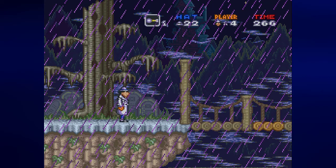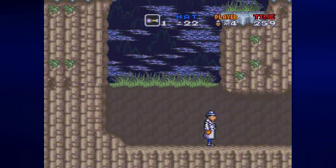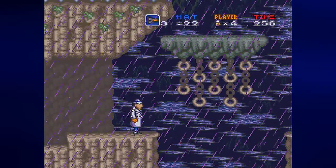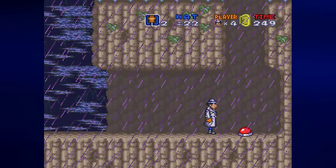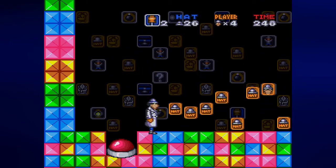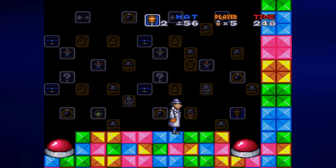The suit power-up allows you to get an extra hit point. You have two hit points — if you get hit once, you lose your trench coat and Gadget runs around in his underwear. If you get hit while in his underwear, you lose a life and get sent back to the beginning of the current section. If you jump to the red jumping board and grab the spinning yellow square, you can enter a bonus area where you can get an extra life and a ton of hats.